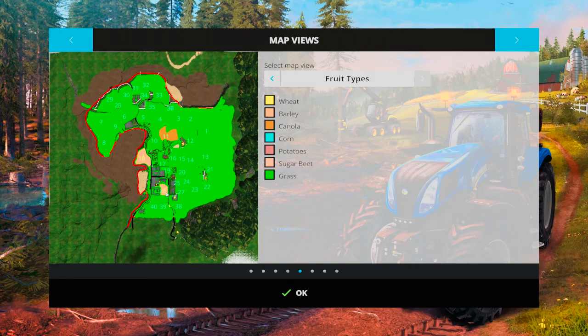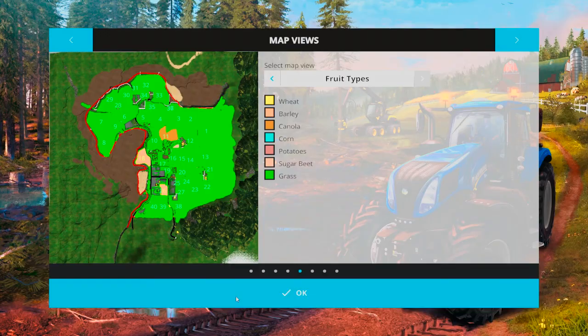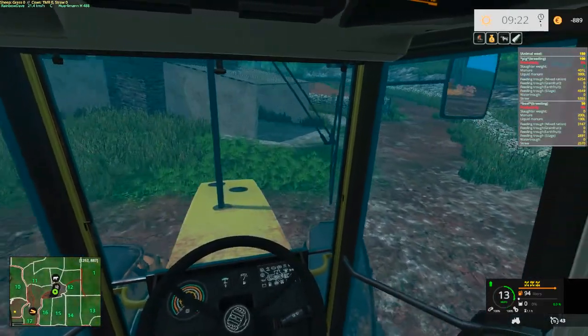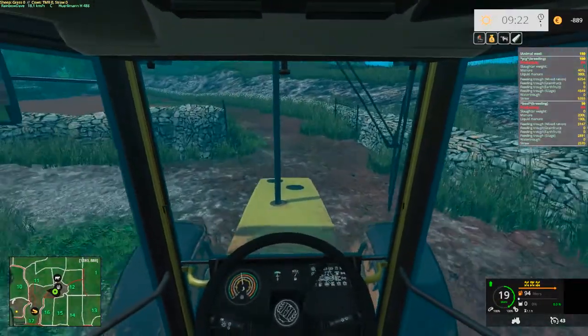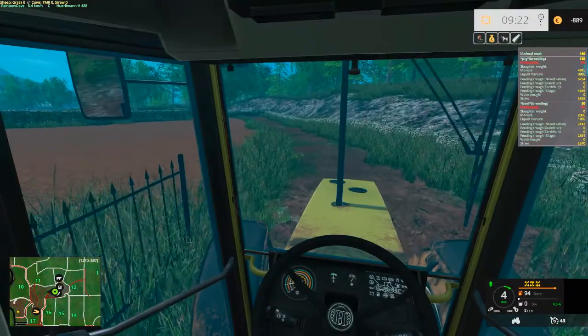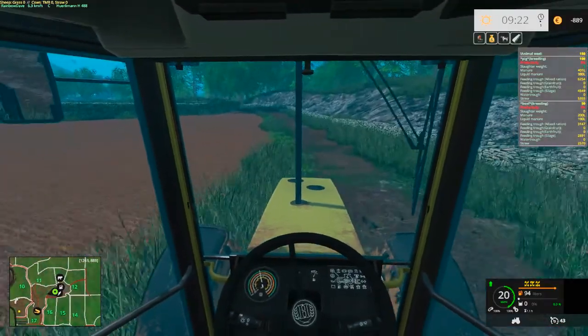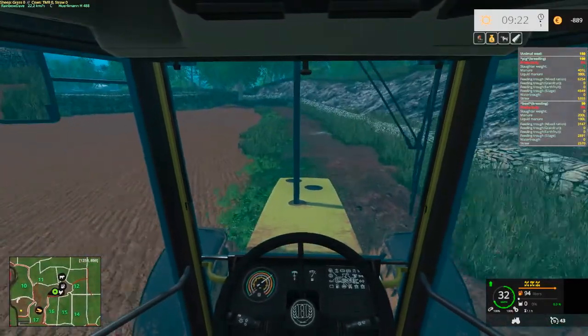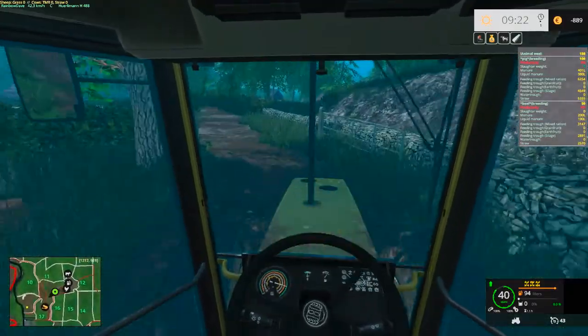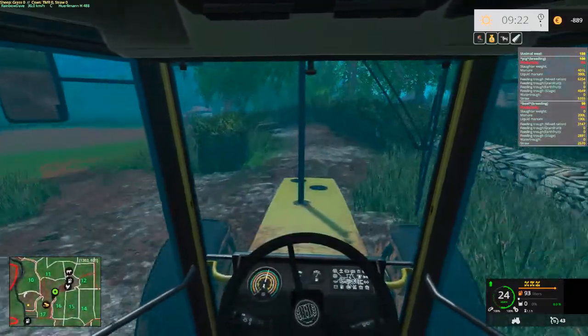Field 11 is in canola, field 26 is in barley. And if you see here there's a teeny tiny little field over here — I can bring you to it because it's just here. This is our sugar beet field for the pigs and the cows, and we're going to keep that as sugar beet for the foreseeable future.